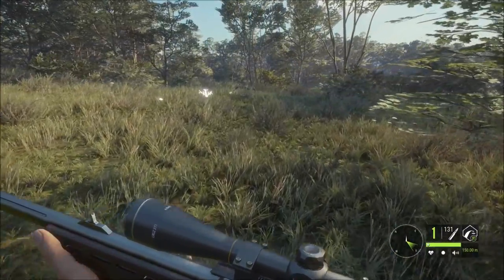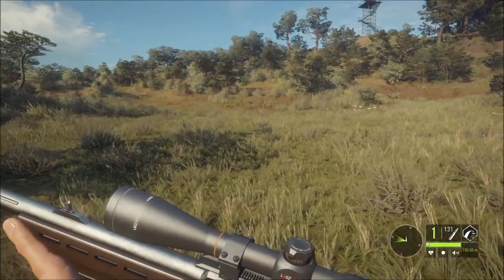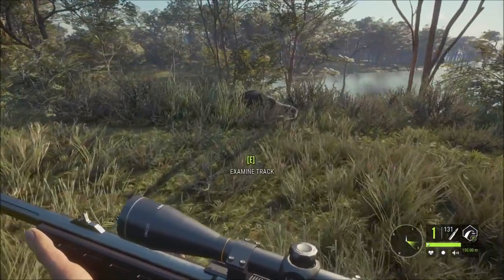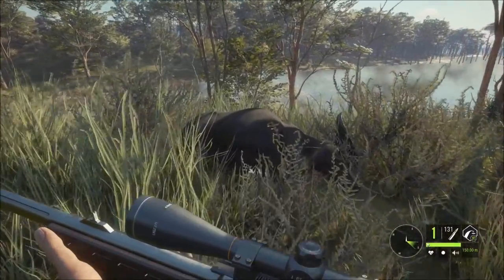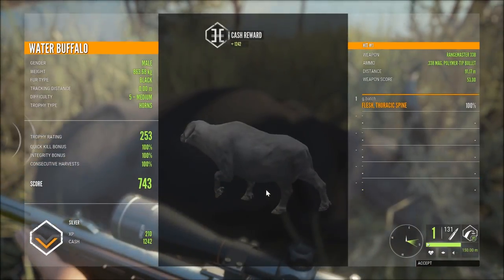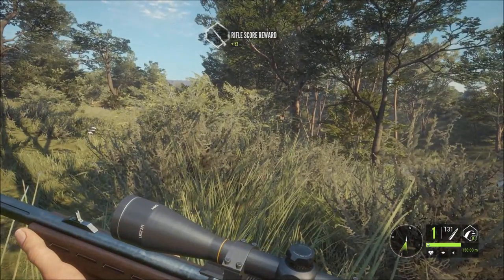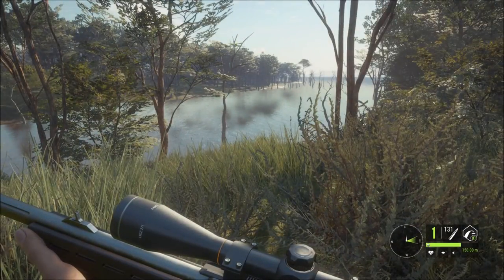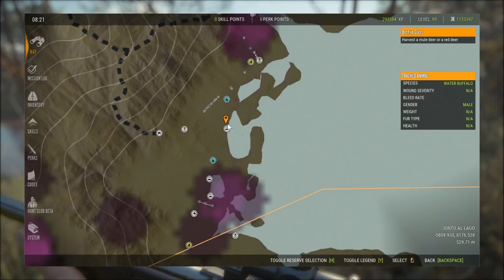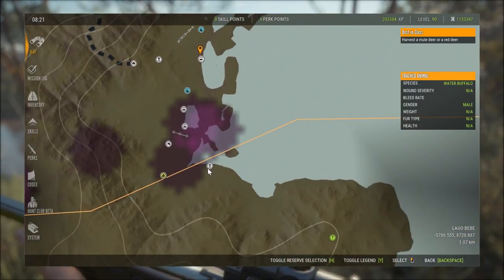So I was down here today earlier and I'd done the solar panel mission. While I was down here, within ten minutes, I shot three water buffalo. So I finished the mission, grabbed the tent, came down here, changed the time. Got a silver male — black, five medium horns, right in the thoracic spine, what I was aiming for. So I thought I'd come back, and I've set up a few little huts along here — there's one, there's one, there's one. I'm opening a few up as I walk around.